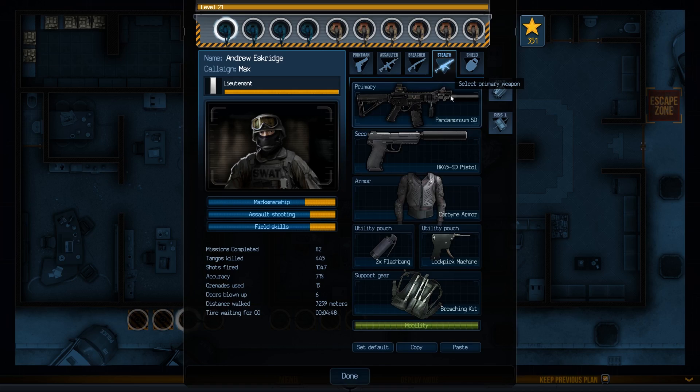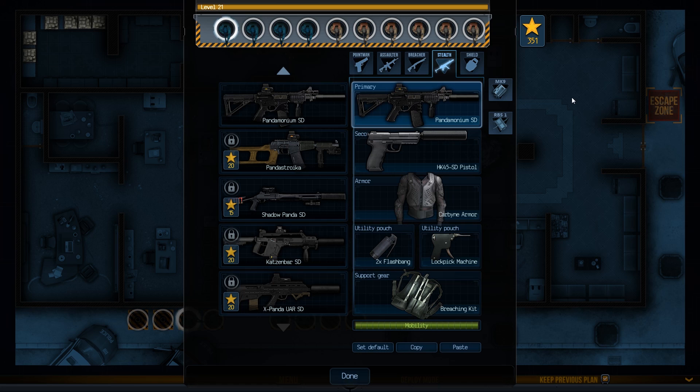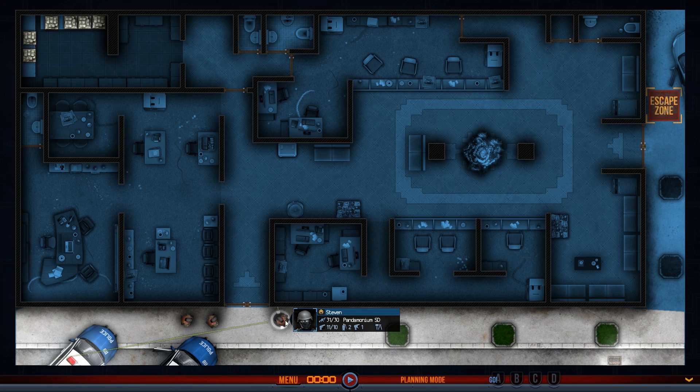I have Max, which is a great name because he's already maxed out. I have him on a stealth build using the Pandemonium, which I downloaded from the Steam Workshop. Some say it's overpowered, but I think it just makes it easier, which makes the game more fun.